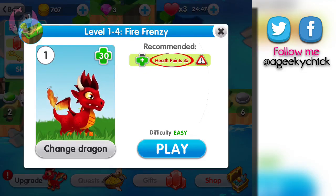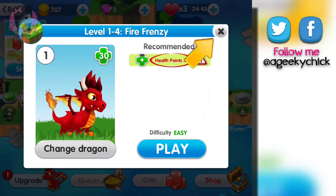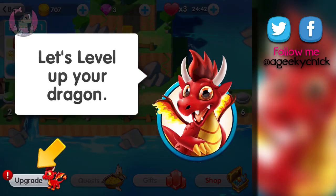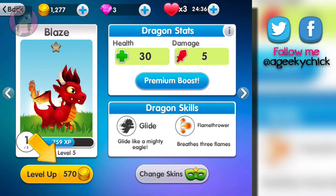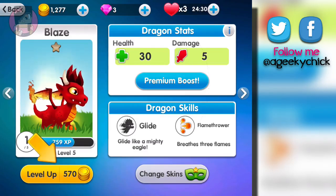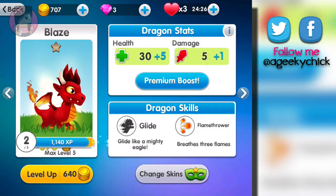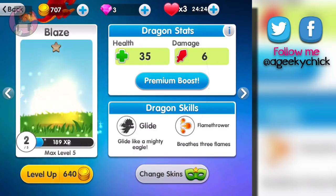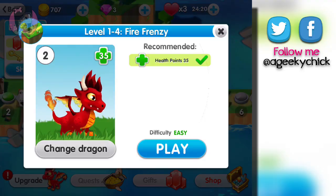Health points — 35. It seems that your dragon is too weak for this level. Let's upgrade your dragon. Click upgrade. We can level it up with money, they have premium boosts, dragon skills — ooh, and change skins! What is that? I want to change skins. Not yet — we'll just keep going. Go back to the episode and back into the game.